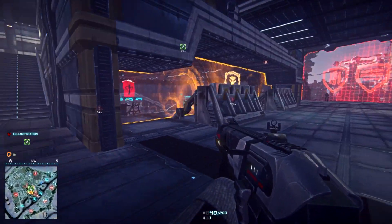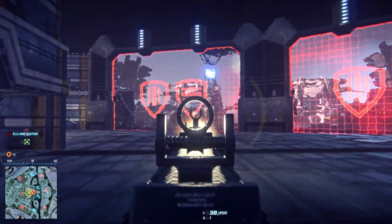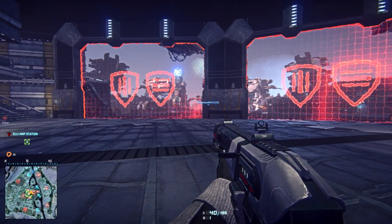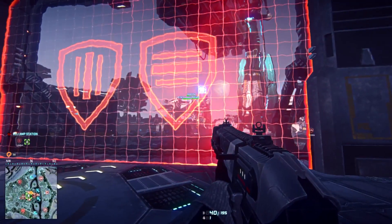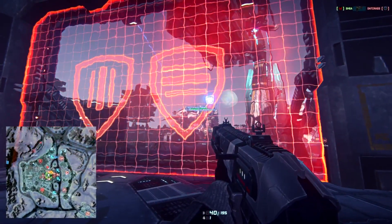Right now I'm in the middle of the Amp Station and I see multiple shields. This is a vehicle shield that prevents enemy vehicles from shooting through and getting through, but enemy infantry can walk through it — so can friendly infantry. Now let's take a look at these icons; let's make our mini-map bigger by hitting H, and you're going to notice there are icons that match this.